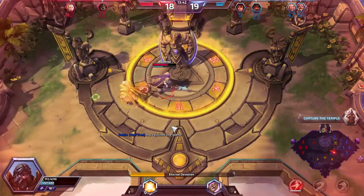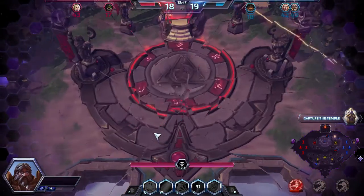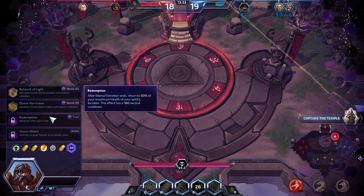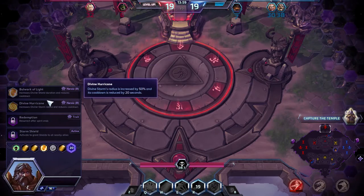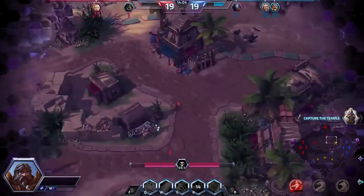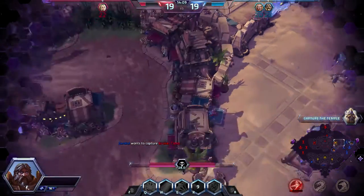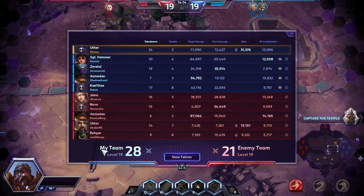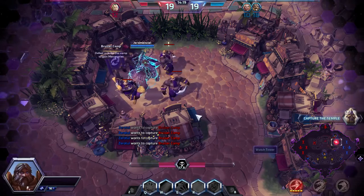Eternal Devotion. My level 20 talent — I think the best one to take is the resurrection after death. Since I didn't have it unlocked, I have to take Bulwark of Light. We had the lead for a long time but it seems like we're just kind of throwing the game. I don't want to point any fingers, but everyone's doing their job as best they can.